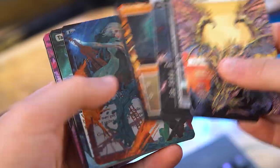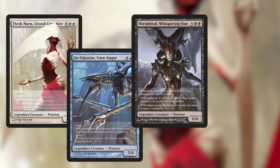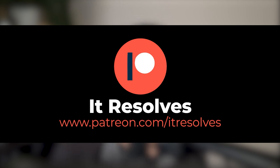Just a quick break from the video to remind you that through the end of December, we will have our new proxy pack available via our Patreon rewards at select tiers. In celebration of Phyrexia: All Will Be One coming early next year, we have the amazing original Praetors as our Patreon rewards this month — those include my all-time favorite card Elesh Norn, along with Jin-Gitaxias, Sheoldred, and Vorinclex. If you're interested in picking these up, we really would appreciate the support. You can do so at patreon.com/itresolves.